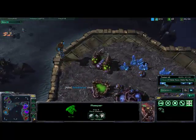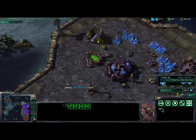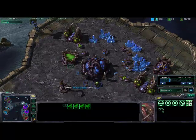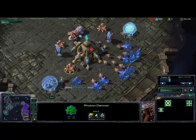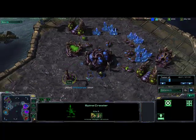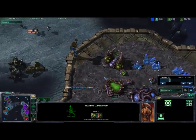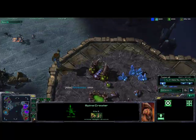So anyway, we set in on this Zerg player here — which in retrospect would probably have been a better idea to go after the Protoss, because aside from the photon cannons, going against the Zerg can be a little annoying. Queens are pretty strong to fight against and they usually rip Reapers apart.